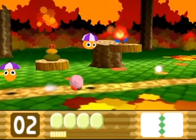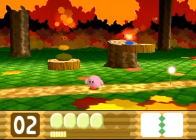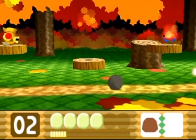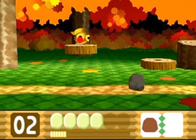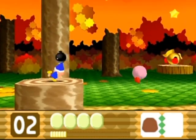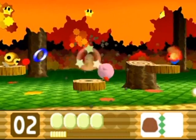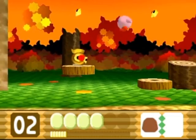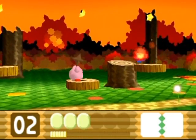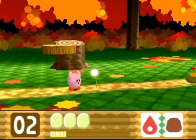Here we go — the stone power. I bumped my head on the platform. As you can see, it doesn't seem to do much of anything, and you're really really slow. When you press the B button, it explodes in a flurry of rocks, and that rock explosion can hurt enemies, and the rock itself can hurt enemies too.